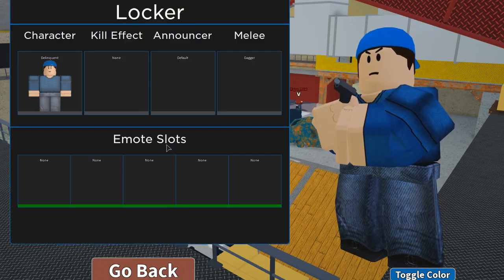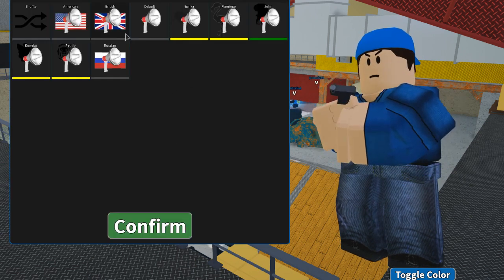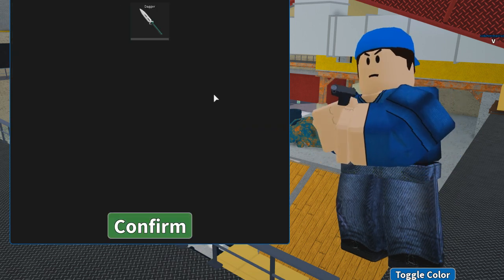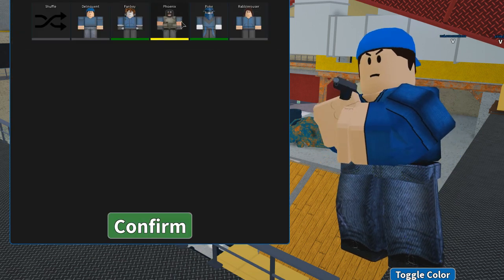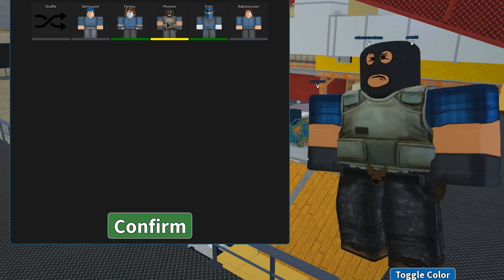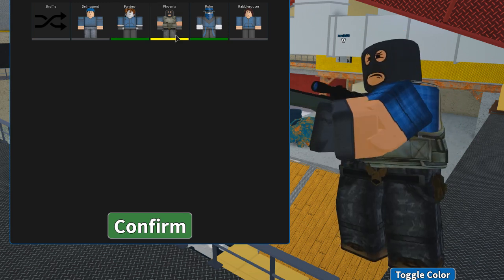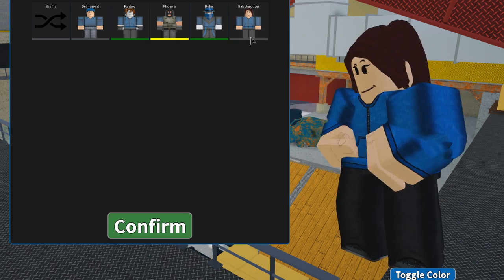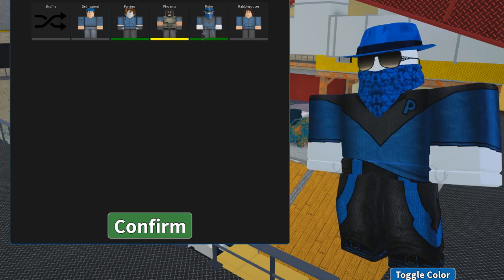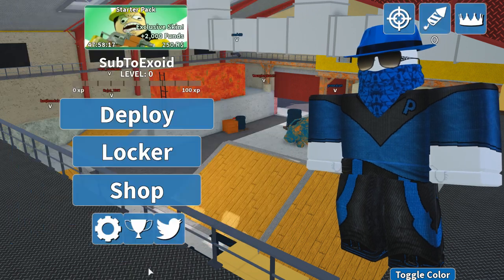That's all the codes. Now let me show you everything it gives you. You get a lot of these voices, noise, you can see. You get a couple skins — this skin, Phoenix. There's that, that's from Counter Blocks, I'm pretty sure. That's the default fanboy. Here we got this cool Poke skin.